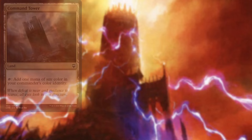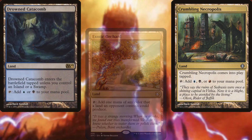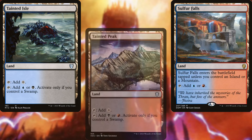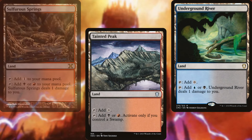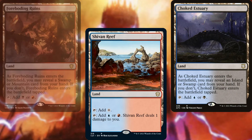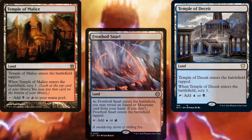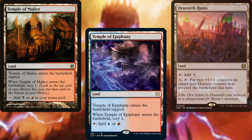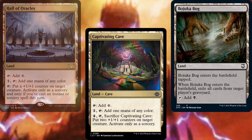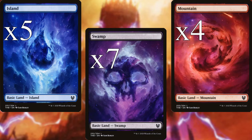For lands we're running Command Tower, Exotic Orchard, Crumbling Necropolis, Drowned Catacomb, Dragonskull Summit, Sulphur Falls, Tainted Isle, Tainted Peak, Underground River, Sulphurous Springs, Shivan Reef, Choked Estuary, Forboding Ruins, Frostboil Snarl, Temple of Deceit, Temple of Malice, Temple of Epiphany, Drannith Ruins, Hall of Oracles, Captivating Cave, Bajookabog, five Islands, seven Swamps, and four Mountains make up the land base for this deck. Nice and budget friendly.